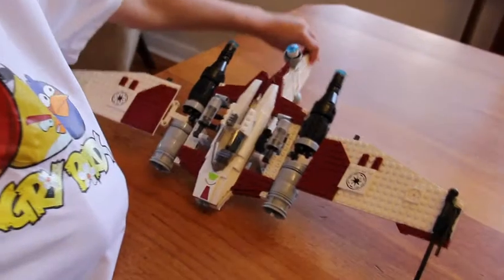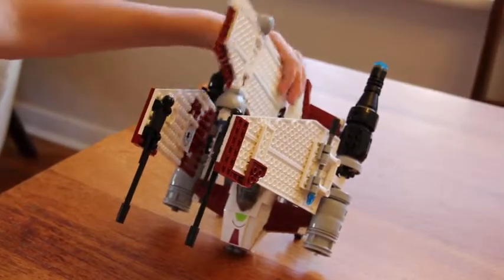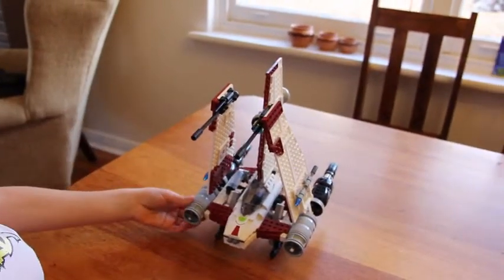Those are to stop the wings from slamming down. I just do this, and then I pick it back up like that. Then I just push the little thing so it goes like that and pick it back up.